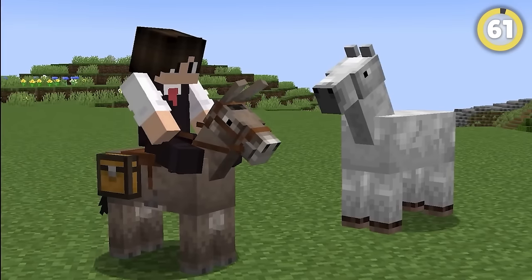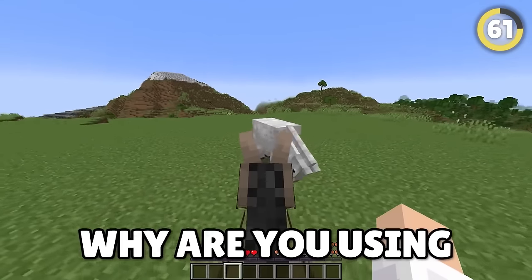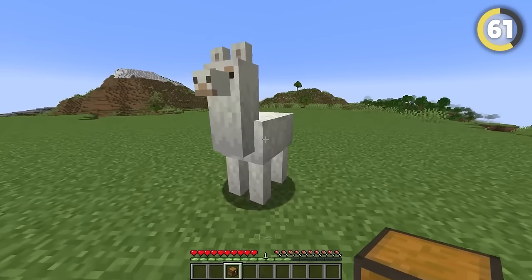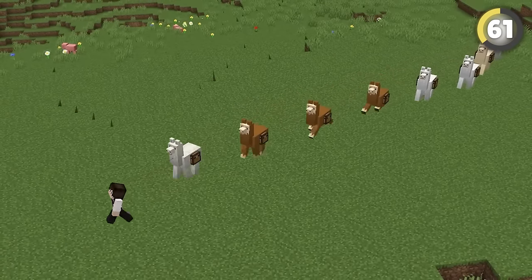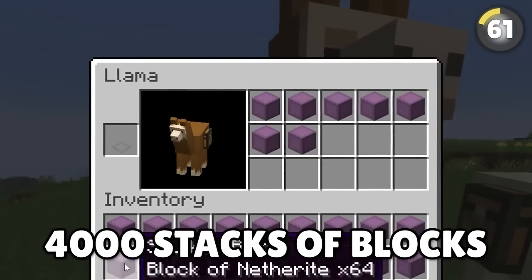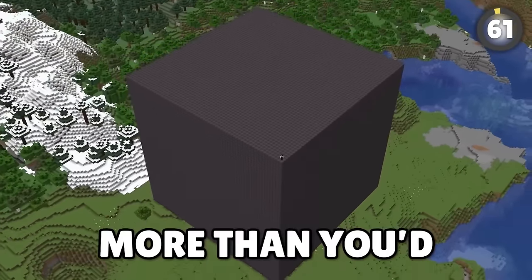Are you one of those weirdos that prefers using donkeys over horses for the extra storage space? It's 2023, get Elytra. But secondly, llamas are a way better option. They can have up to 15 inventory slots and form groups of 10 that follow each other around. Using shulker boxes, you can transport up to 4,000 stacks of blocks with you. More than you'd ever need.